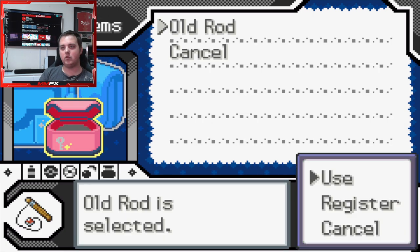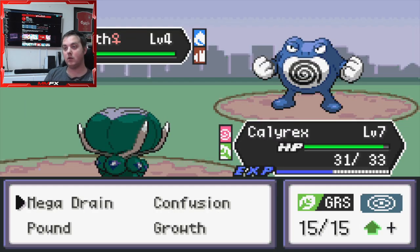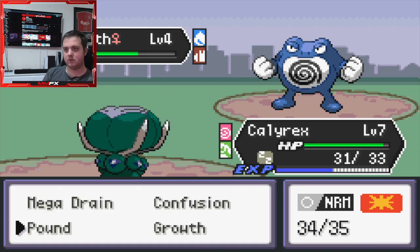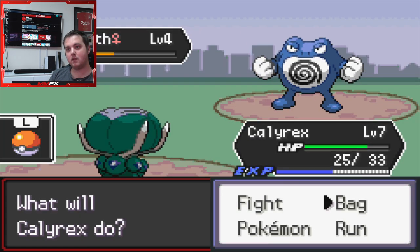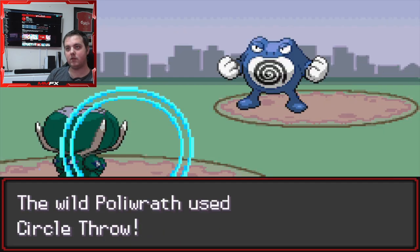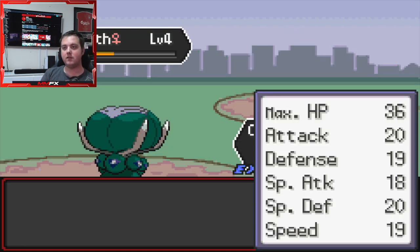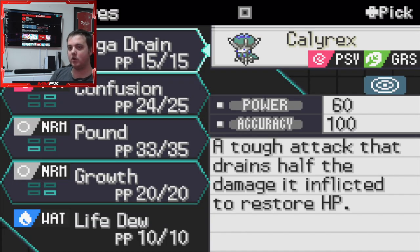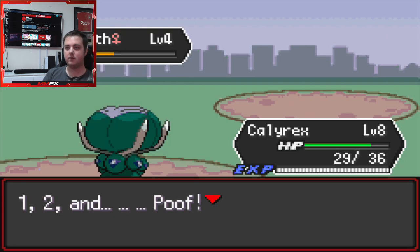Now we are going to use the Old Rod for a Polyrath. Let's see if we can catch this — oh, it triple-jiggled as well! Nice. Okay, we've got some really good moves here. The user scatters water that restores the health of itself and allies — yes, definitely keeping that.